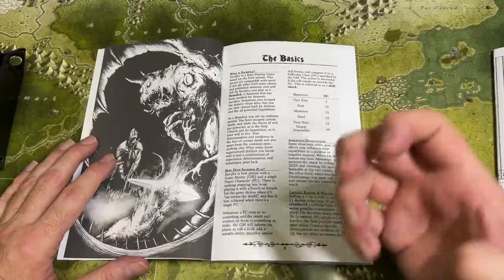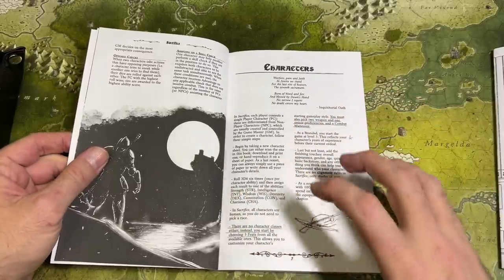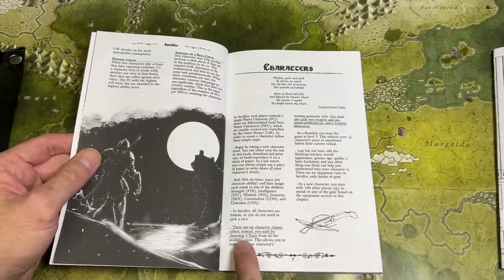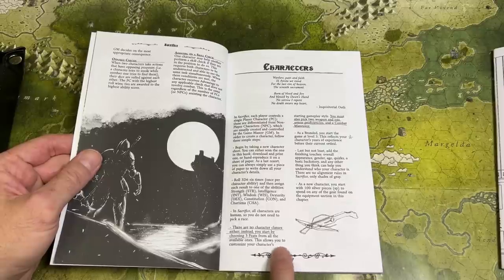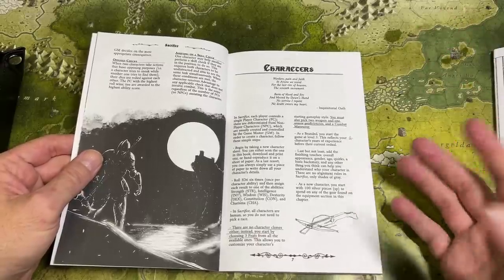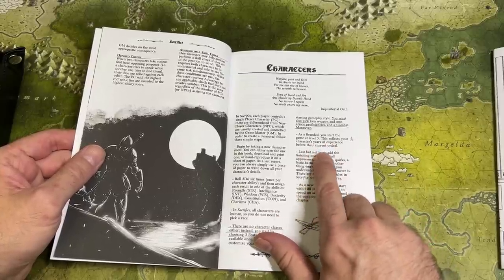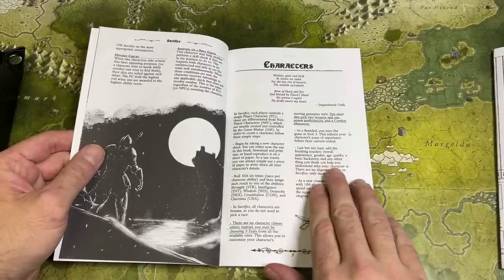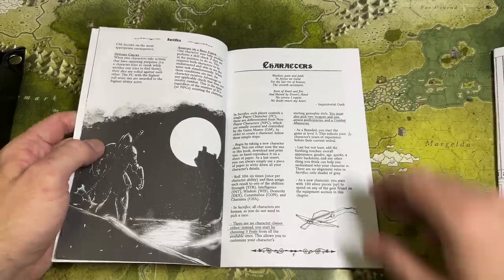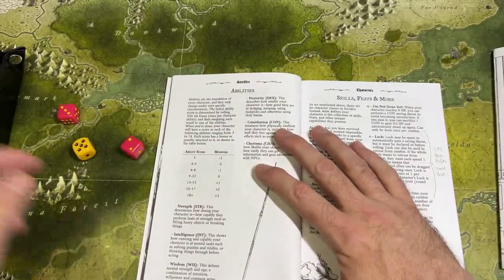It also has pretty cool critical failure and success tables — I love critical failures because they add story and role-playing opportunities. The characters in Sacrifice are interesting because they start at level three as seasoned warriors. There are no character classes; instead you choose three feats from all available ones to customize your starting gameplay style. You also pick two weapon proficiencies, one armor proficiency, and a combat maneuver. Starting at level three reflects your character's years of experience before their current ordeal. There are also charts for rolling up quirks, backstory, and scars, and you start with 100 silver pieces.